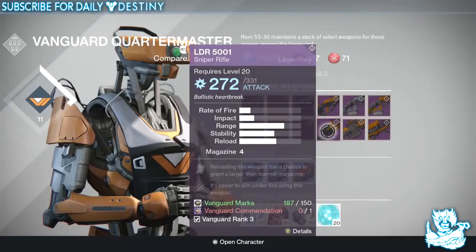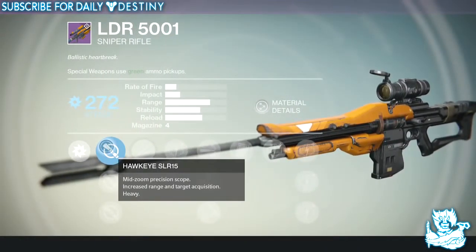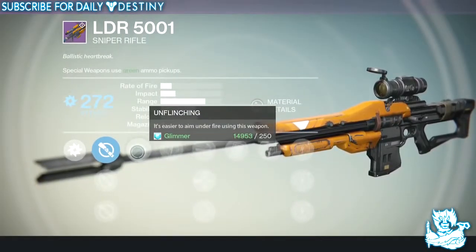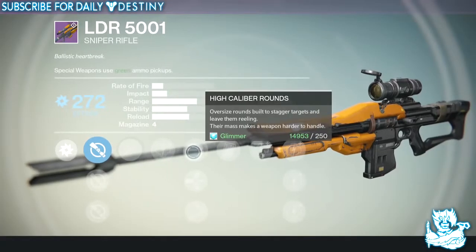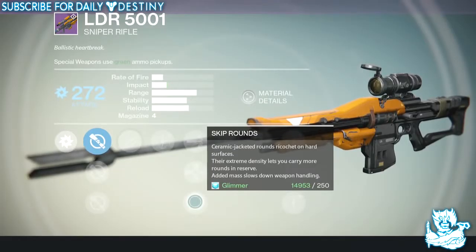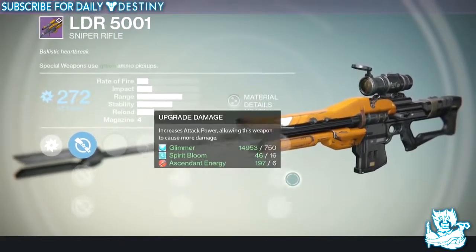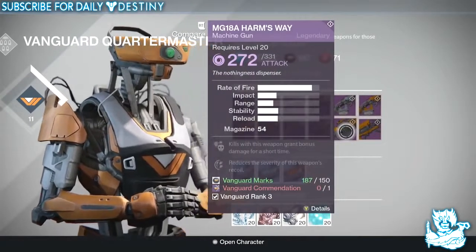Then we have the LDR 5001, an arc damage sniper rifle. It has Hawk Eye Sight, Long View, and the Ambush scope — which is the best scope in the game in my opinion. Perk Unflinching makes it easy to aim under fire. Upgrades include High Caliber Rounds, Armor Piercing Rounds, Skip Rounds, and Clown Cartridge — giving a chance for a larger than normal magazine — plus four more damage upgrades. I like the orange and black colour scheme on this one.